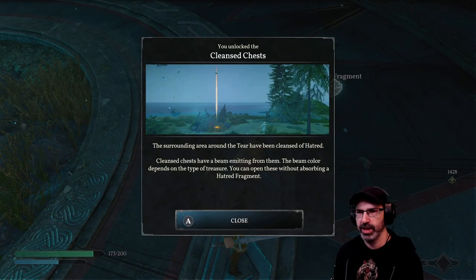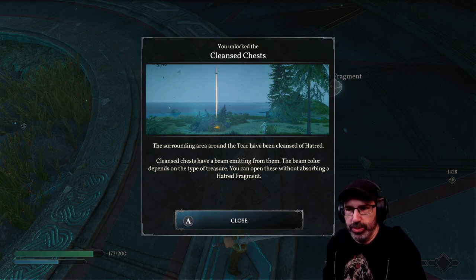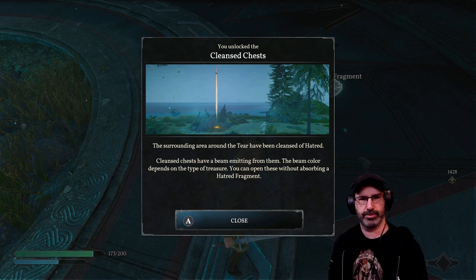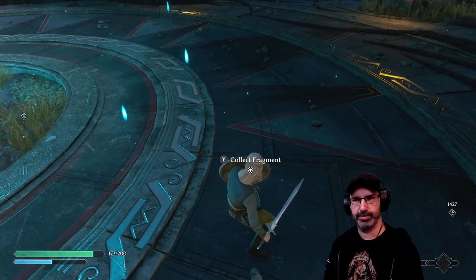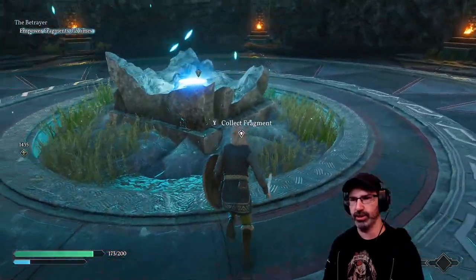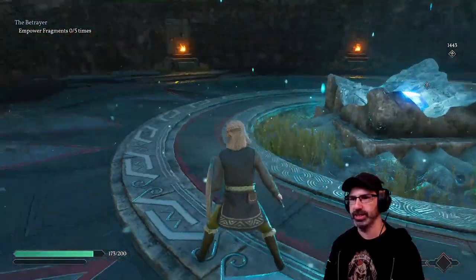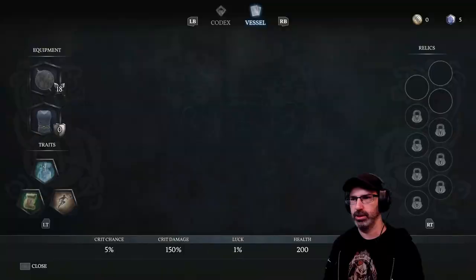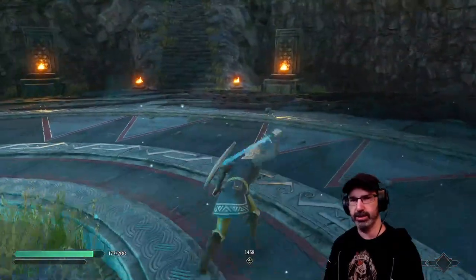The surrounding area around the tear has been cleansed of hatred. Cleansed chests have a beam emitting from them — the beam color depends on the type of treasure. You can open these without absorbing a hatred fragment. I think the beam might be new — I don't remember the beam. We picked up two fragments, so we still need a third. We can absorb the mana here. Oh wow, they gave us five mana — that's a big difference! I like that; it gives you a lot more to work with.